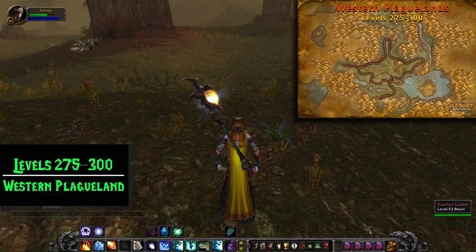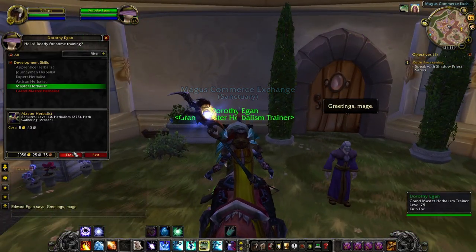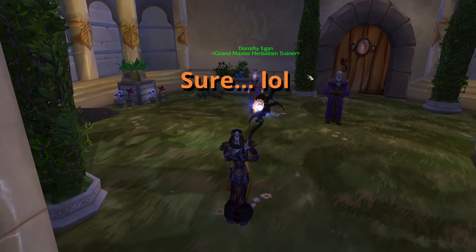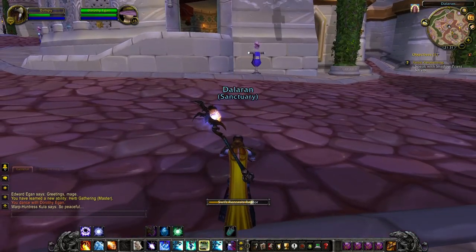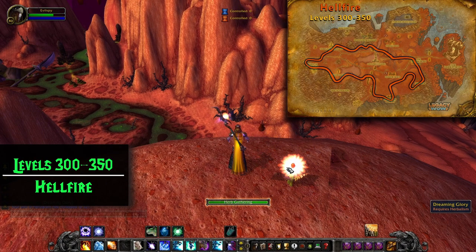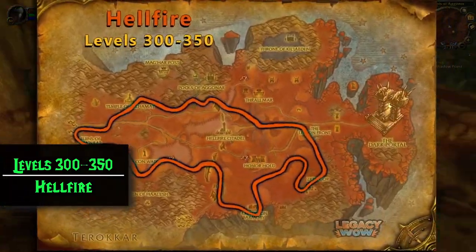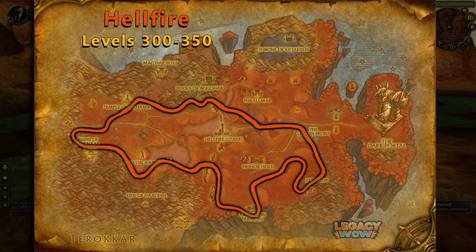As soon as you hit level 300, it's time to head to Outlands. Raise your Herbalism cap again by talking to your trainer and learning Master Herbalist — this will unlock levels up to 350. You can learn this in Dalaran or at your faction's trainer in Hellfire. For Alliance, you'll be looking for Ruarline in Honor Hold. Horde are going to be looking for Rorick Stronghorn in Thrallmar. You should stay in Hellfire Peninsula from 300 all the way up to 350. Since this guide's focus is leveling up as quickly as possible, there's really no reason to leave Hellfire and go anywhere else in Outland.